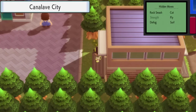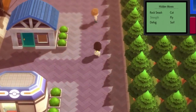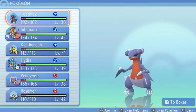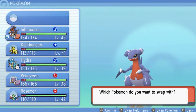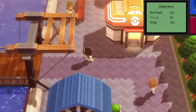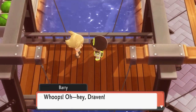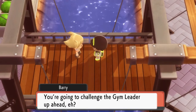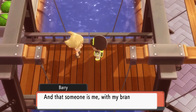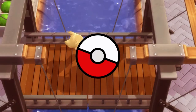Here we are in Canalave City! Just to finish off this episode, we're gonna have to do it — it's gonna have to happen. Switching to Kit Thunder because we already know who is on the horizon. Yes, we cross this bridge and there's Barry!